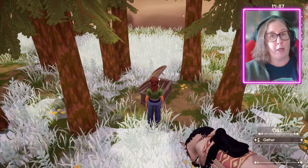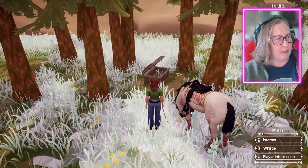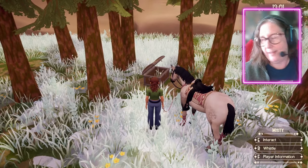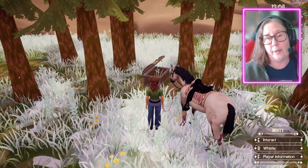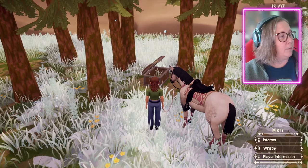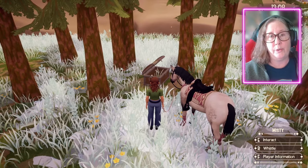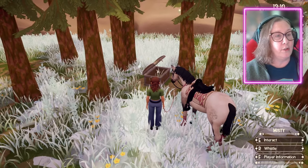This one gives you the dark brown western saddle. The first one that we found gives you the orange square saddle pad. This one gives you the dark brown western saddle. And then the next one we're going to find will give us the orange rope halter. So let's go to that one next.